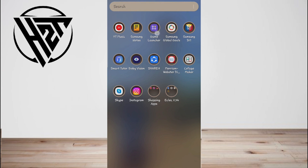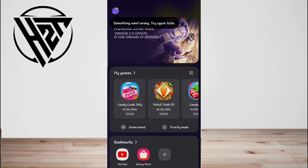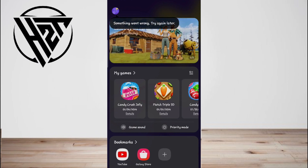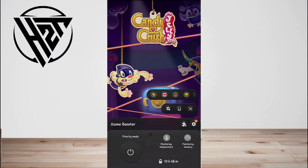Second, turn off Priority Mode. If the Do Not Disturb mode is still on while playing games on your Samsung phone, you must disable Priority Mode in Game Launcher. Open the Game Launcher app on your device and tap on the Priority Mode option in the My Game section to turn it off.